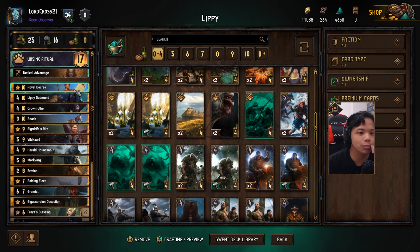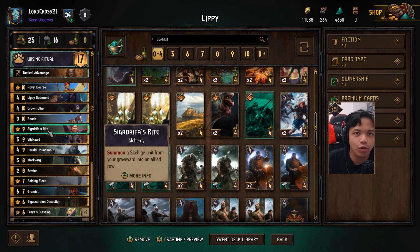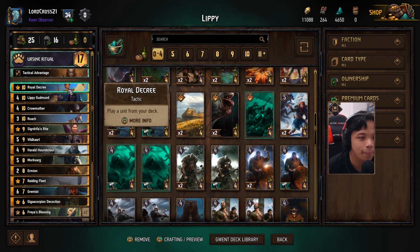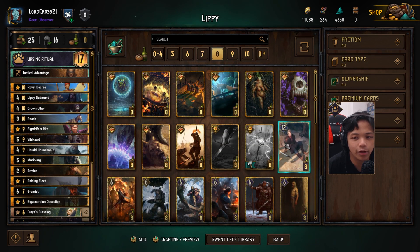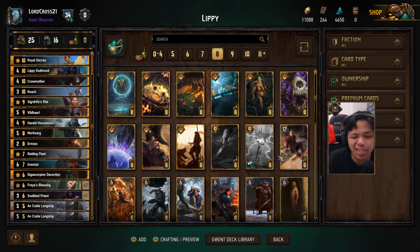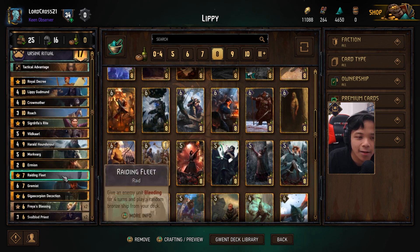The idea is to bleed out my opponent in round two for a short round three. If we play Lippy, it brings out the Roach and Mork Varg — easily a 12-point play with just Lippy himself. You want to make sure the Champion of Foul Blood is brought back from the grave before you play Lippy. I tried Juta first because I could have Royal Decreed the Champion while playing Sigdryfus Wright on Juta. I might try the Restore-Juta combo in a different, higher-tempo deck — probably a Beast Artifact Skellige deck for tall power in a short round three.